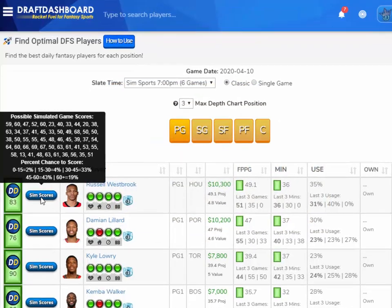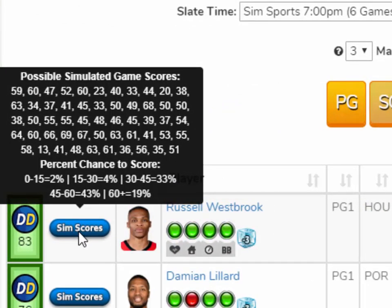For those who don't know how these simulated slates work on FanDuel — everything works the same. You build a full lineup using the players available in the slate. The only difference is the fantasy points each player scores is a fantasy score from any game that player has played so far this year. Only players with at least 15 games played are in the player pool. They just take a score at random from previous games. We've added tools to DraftDashboard so you can see all the possible outcomes of scores from each player, and we show the percent chance that the player has to score in each point range. You can hover over the Sim Scores button and see exactly what scores this player can get, and what percent chance they have to score in these point ranges.